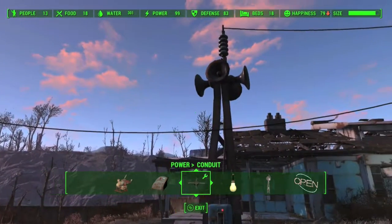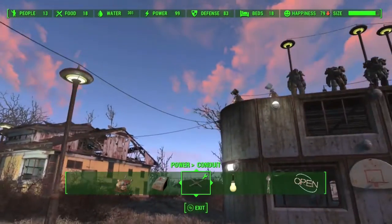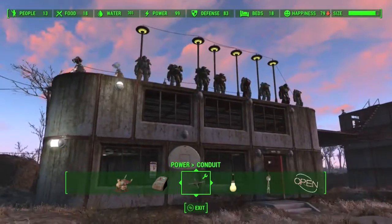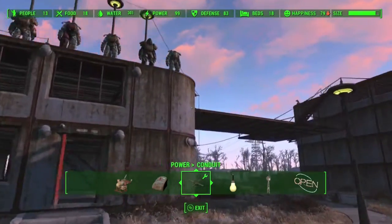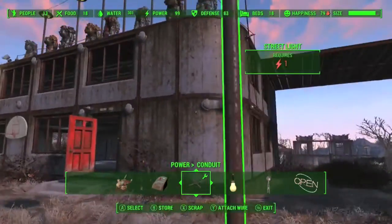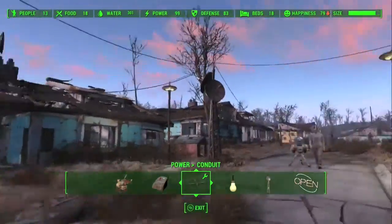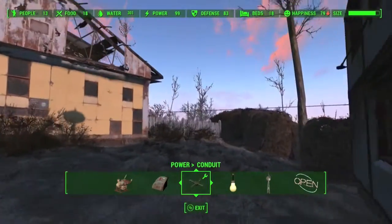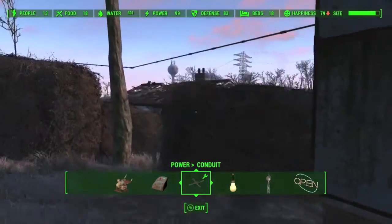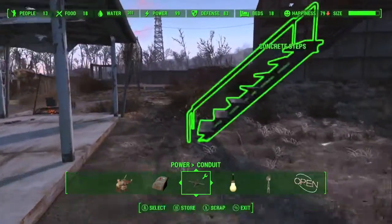And my decontamination arch. So for those who want to get rid of radiation, the decontamination arch is pretty cool — so you don't have to go find RadAway all the time, and you can use caps to buy stuff instead. I'll be making a video on how you can buy the stuff instead of using it. So just create a decontamination arch — I might even put it at the entrance, which would be kind of cool. Make everybody walk through it.